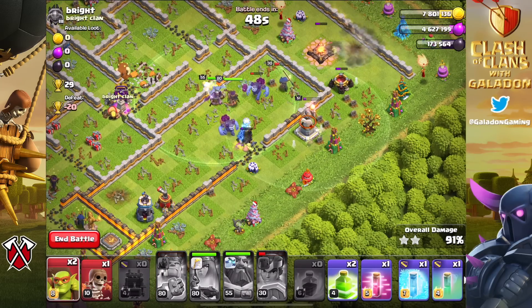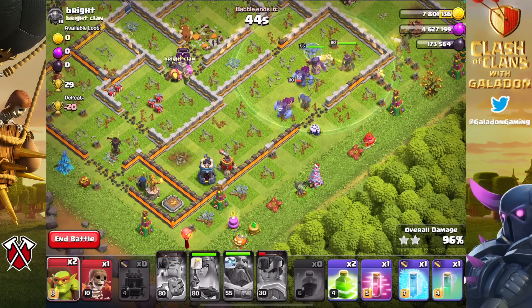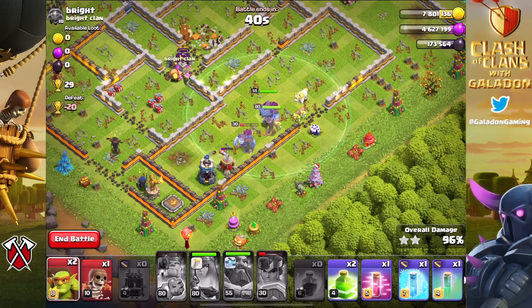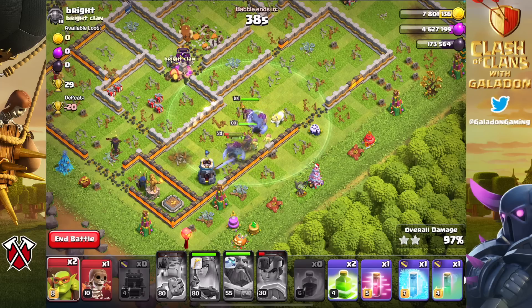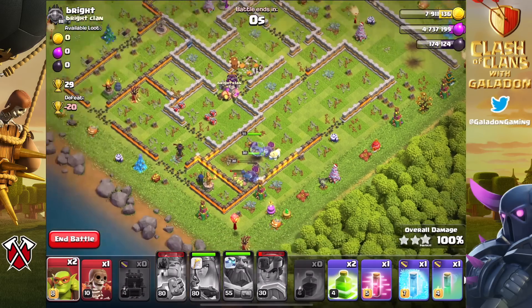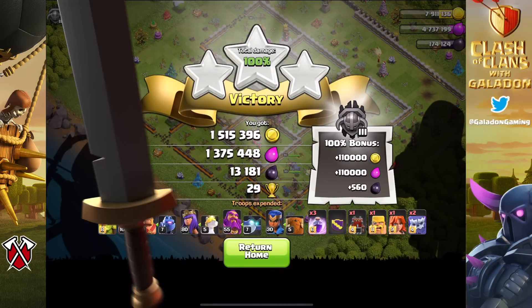As an average clasher I'm finding the builder base relatively frustrating once I passed about 6,000 trophies. But that's neither here nor there — let's talk about this no cash clash account and what is happening, because obviously the gold pass clash account is also just about ready to go to Town Hall 15.